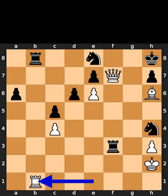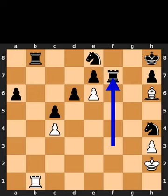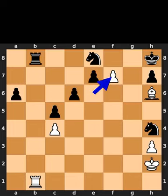White plays rook to b1. Black takes the queen on f7 using the rook. White takes the rook on f7 using the pawn.